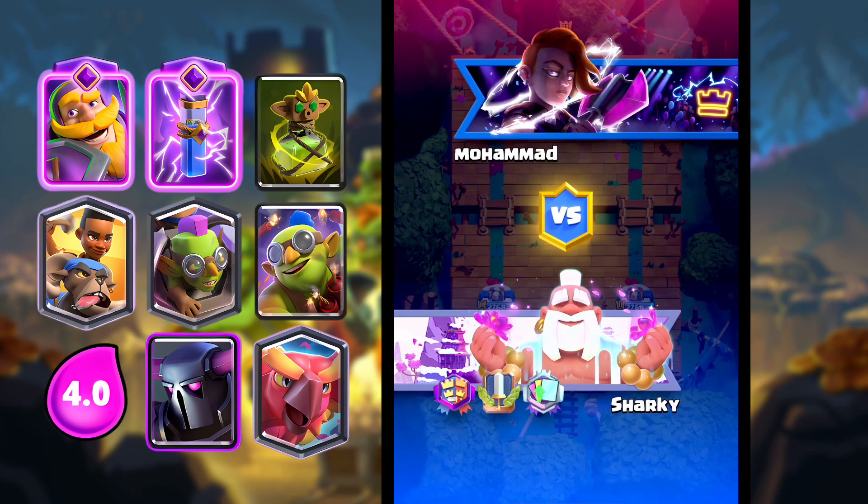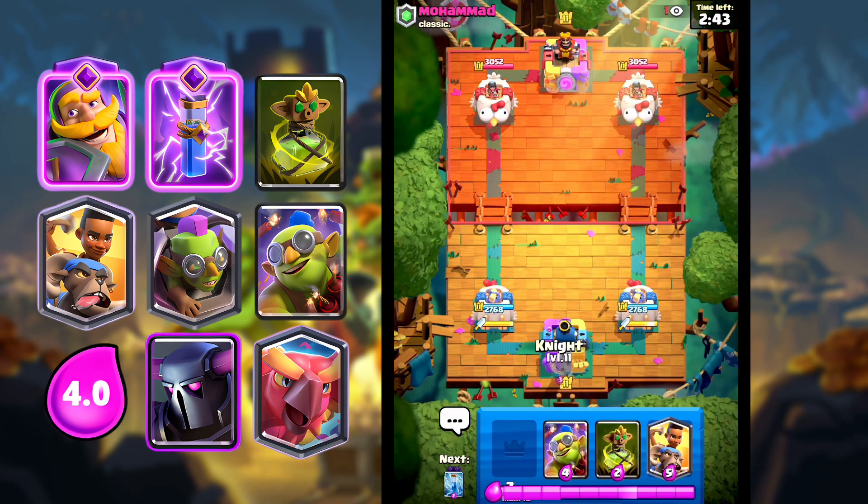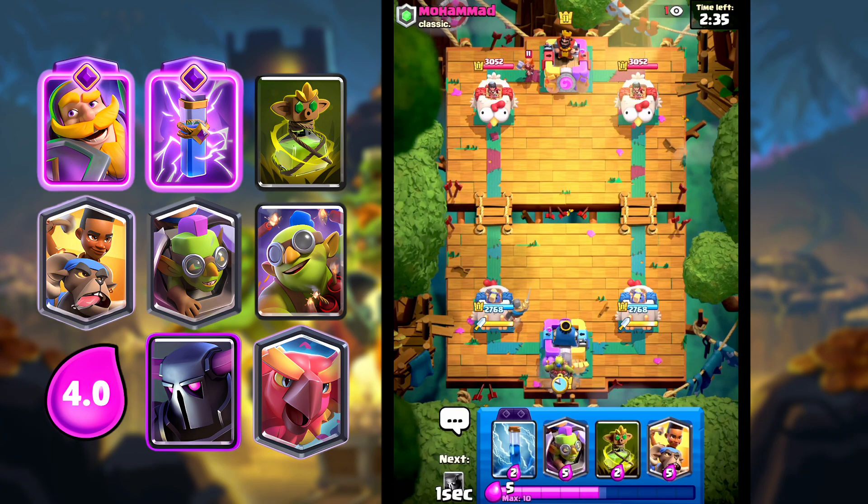We are once again back with three of the most broken Goblin cards to ever exist in the game: the Goblin Machine, the Goblin Demolisher, and the Goblin Curse. Despite two of them getting nerfed, they are still so broken. We're going to be abusing them today with the best deck in the meta right now — super no skill, like every deck in the meta nowadays.